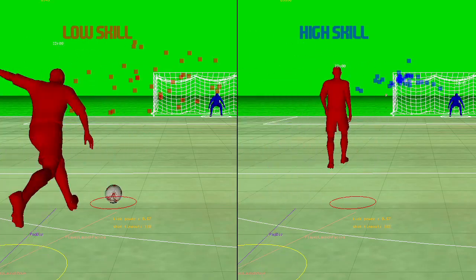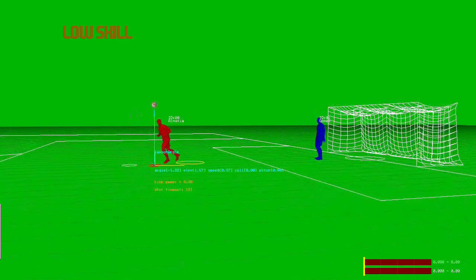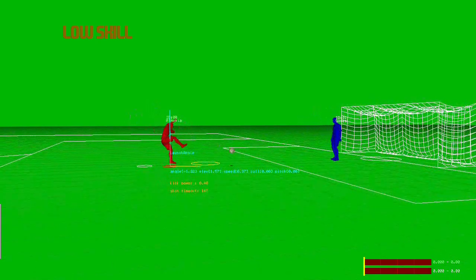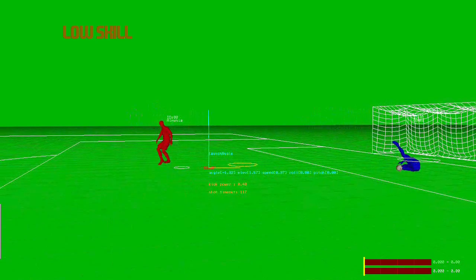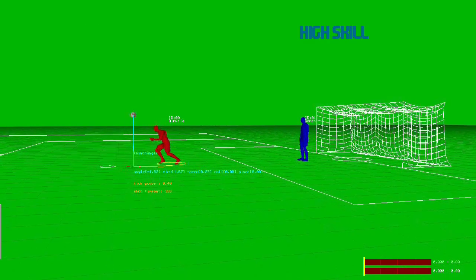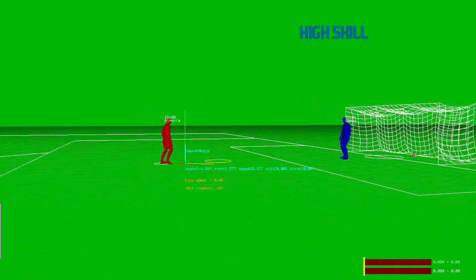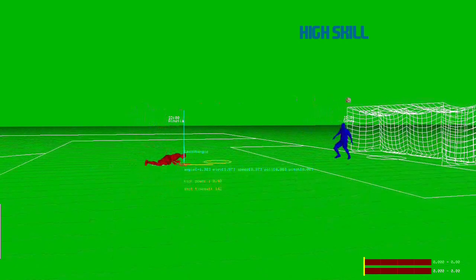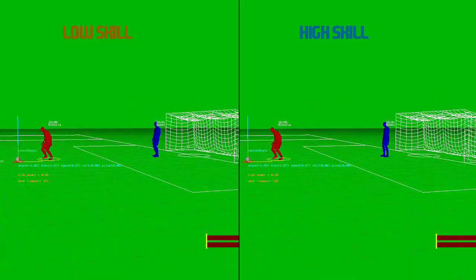In addition to shot accuracy, we are also giving the best players more shooting animations to allow them to make shots that others can't. One example of this is agile 180 degree shots. First up is the low agility player and you can see how he struggles to get around the ball, and this results in an awkward shot kicked into the ground which the goalie deals with quite easily. In contrast, the high agility player can take the ball much earlier and is able to make a stronger contact, and in this instance is able to score.